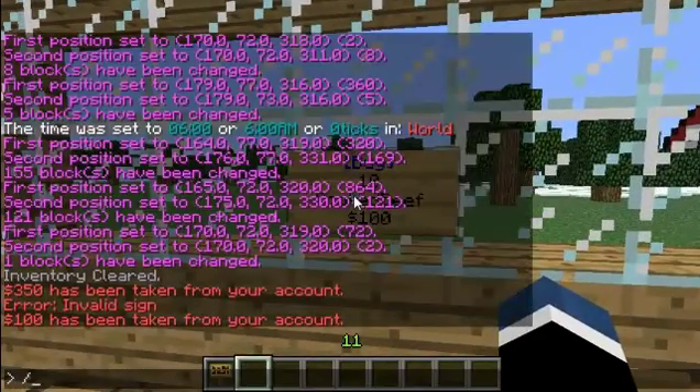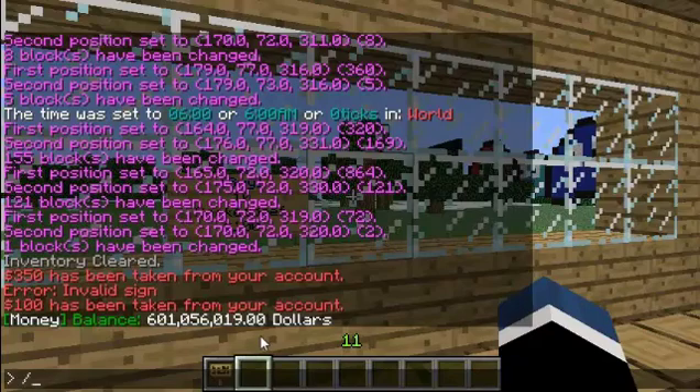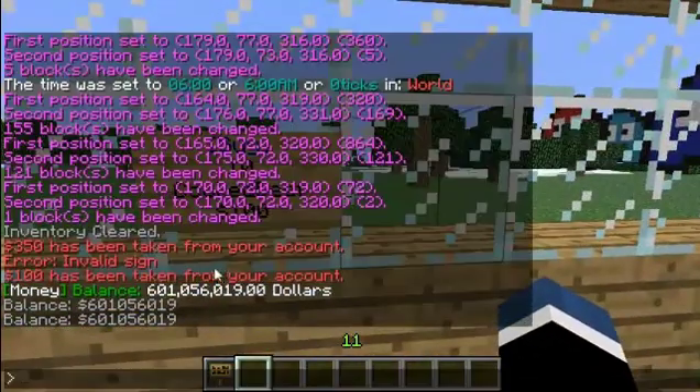So now, to find out how much you've got — it depends if you've run a service running the economy or just essentials. For our economy, I type in slash money and it tells you how much money I've got. Or you could do slash balance, or you could do slash bal, and it'll tell you how much money you've got.